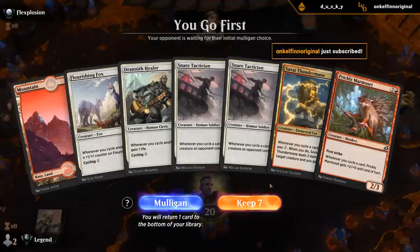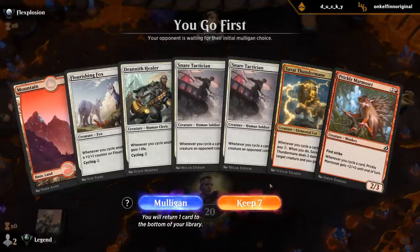I could cycle Drannith Healer, but I need to find multiple lands. I have two Tacticians and a Marmoset at three. This seems a little too sketchy. I could also cycle the Fox, but if I cycle Healer and Fox I don't have many cyclers left. This is probably still a Mulligan.